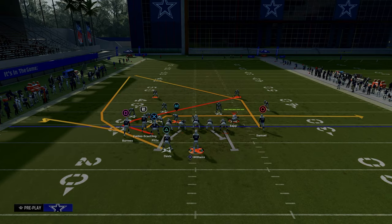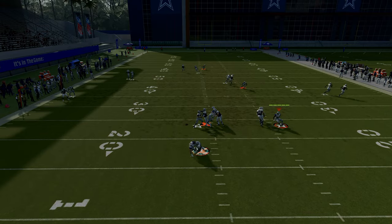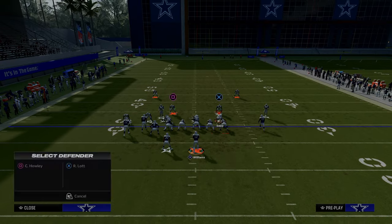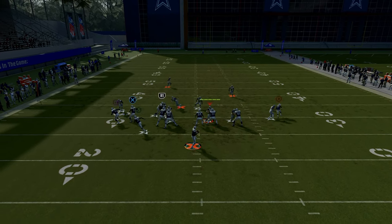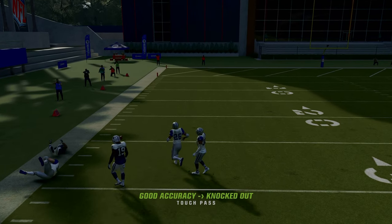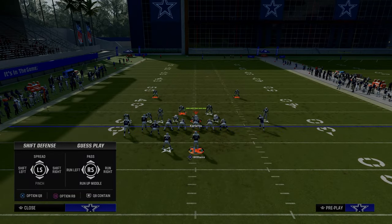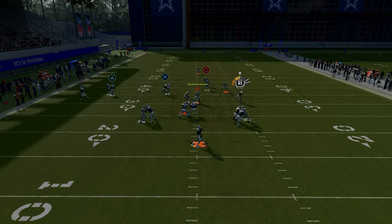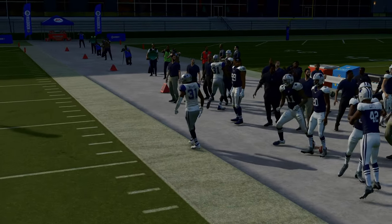When you run this play to the short side, this is where it's really good against man coverage specifically. The running back wheel pretty much always beats man over the top, and it's just really hard to defend this play in man. The drag route this year is really good against man — if you can throw it with consistency, it's going to kill man coverage right out of the gate. One way they have to adjust is putting this defender in a flat, which then opens up the post or other routes.